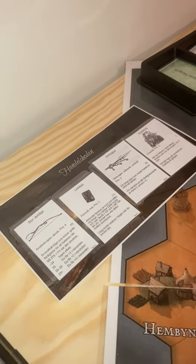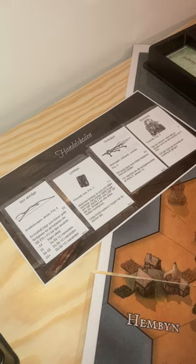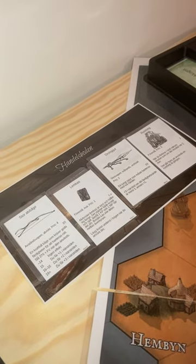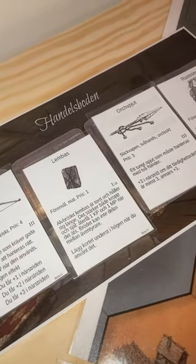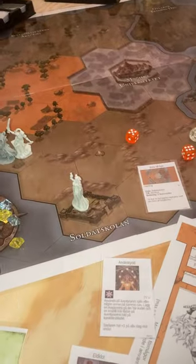The home village has a general store with items you can buy — some kind of bow, an orcish spear, armor, and lembas for restoring health. Things like that.